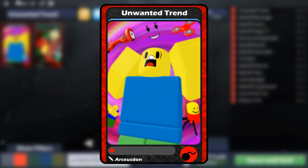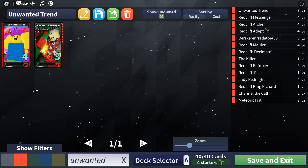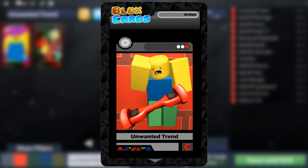This card's art features a noob screaming with a winning smile, a fidget spinner, a hoverboard, a dabbing noob, and a Despacito spider surrounding them. This card was originally added in 2016, back when it would deal 10,000 damage to yourself.